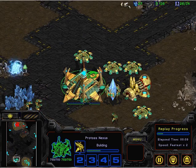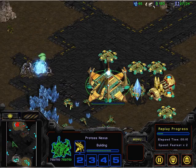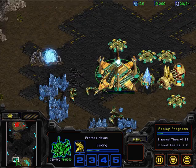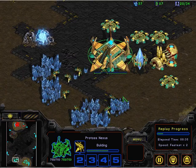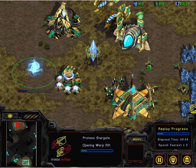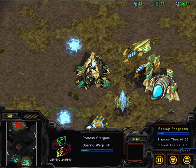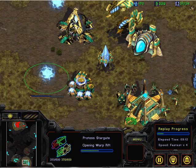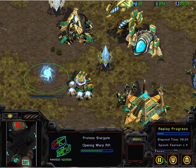So we now have four cannons and a scout, because they are going to choke the ramp. Back in the main base, we've got a Stargate on its own — and another Stargate. We've got two Stargates, two Zealots, and a Goon. Isn't that nice?